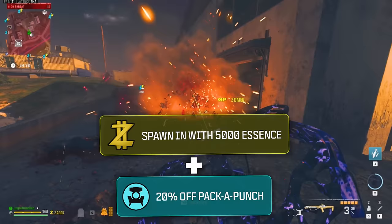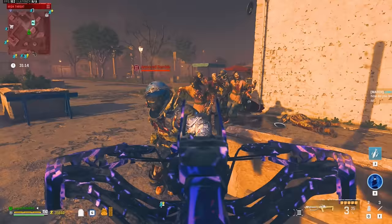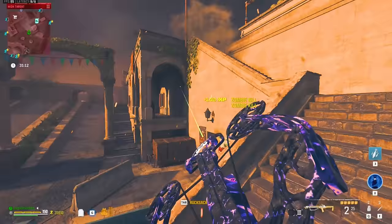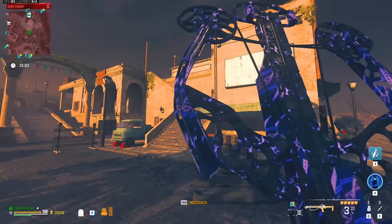That's on top of spawning in with extra money and getting 30% more money from contracts. The combination of bonus money and cheaper pack-a-punch is so powerful. You can spawn into a game with no pack-a-punch crystals and get a max pack-a-punch gun by doing three tier 3 contracts. Then just two more contracts to buy all your perks — five contracts total to get fully maxed out. Without operator upgrades it takes nine tier 3 contracts, so it's almost half the time.